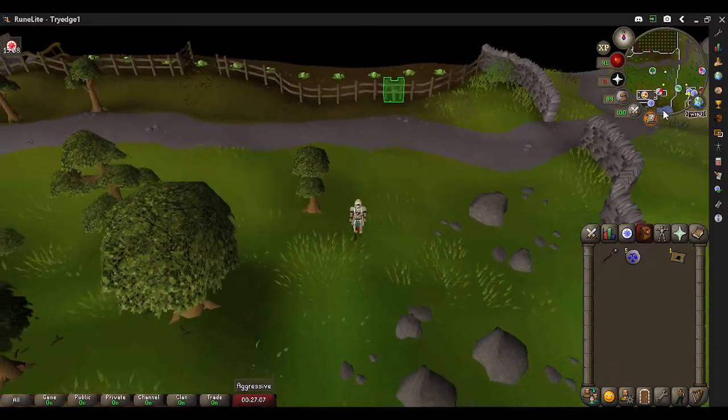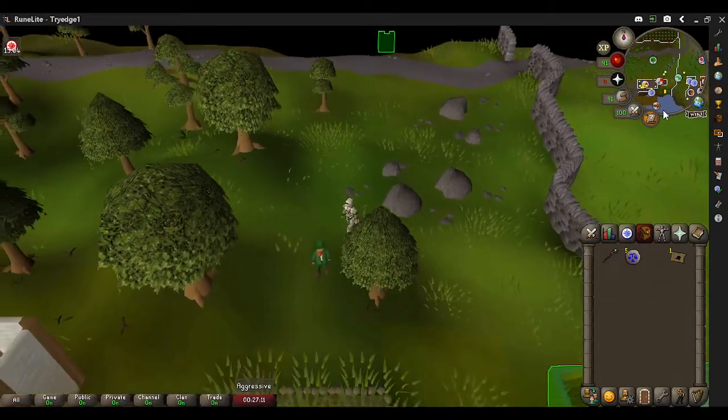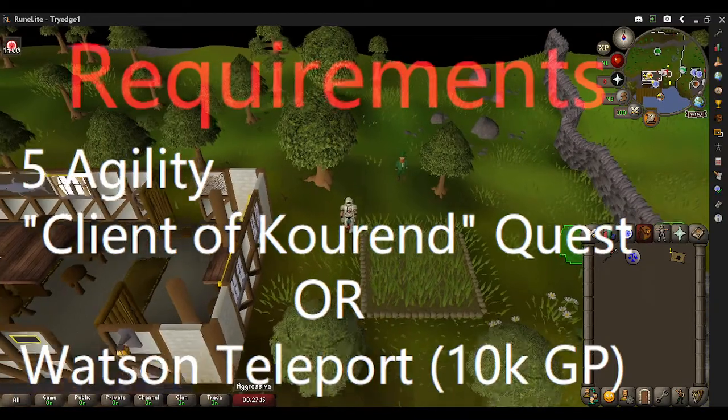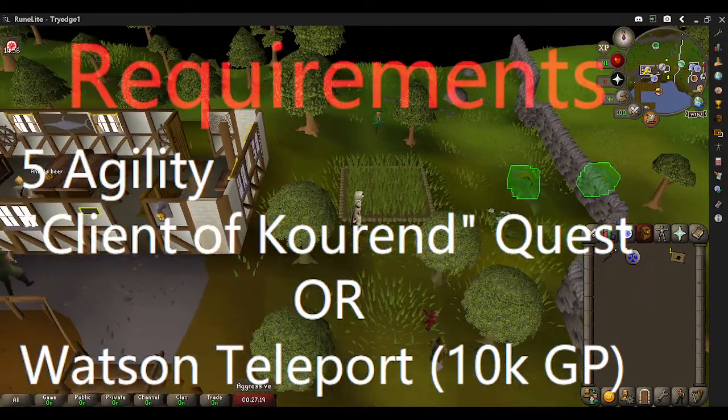Welcome to my guide on how to make the Shazian basic agility course as easy as possible. For the requirements, you will need either a Client of Koran Quest completed, or a Watson Teleport Scroll which you can buy from the Grand Exchange for 10,000 coins.